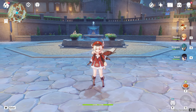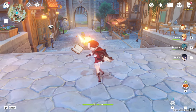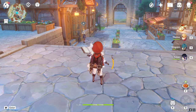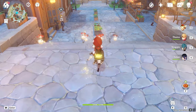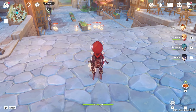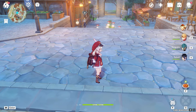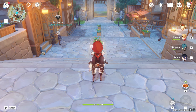Starting with the gameplay: Klee, being a Catalyst user, performs normal attacks as Pyro normal attacks, performs Pyro charge attacks, and in her elemental skill, Klee summons some mines. If enemies hit these mines, they deal Pyro damage. Her ultimate is kind of similar as well. So that's how Klee deals Pyro damage — everything is related to Pyro.